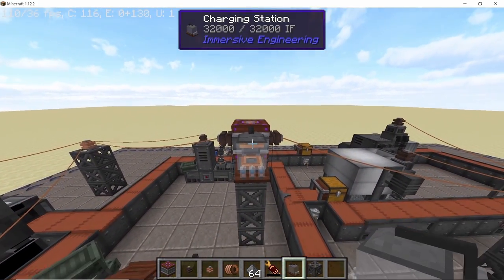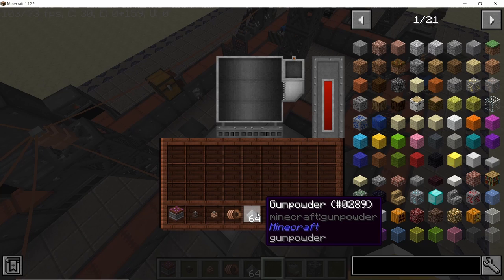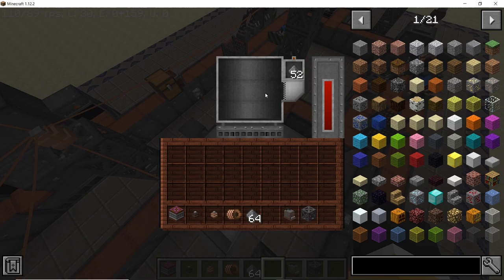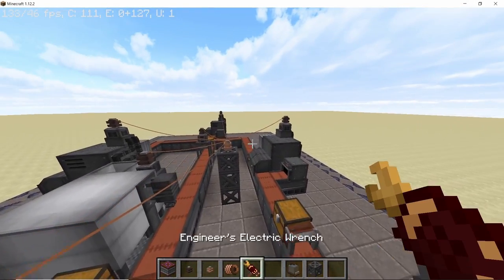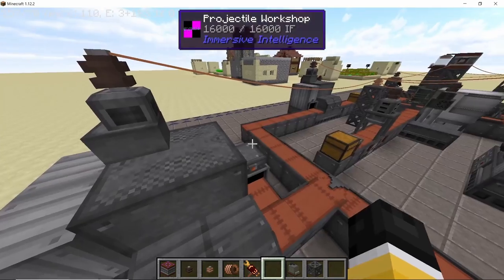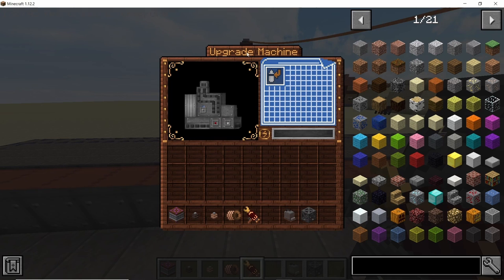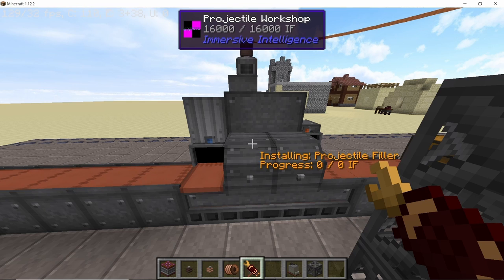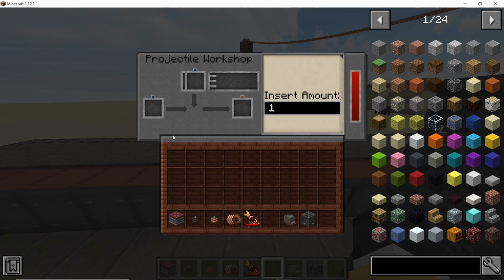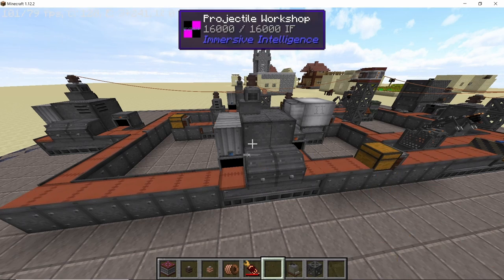Place down a charging station and charge up an electric wrench or the engineer's wrench. In the filler, place down gunpowder — it can hold a lot so just have enough gunpowder for your bullets. Once the wrench is charged up, take it to the projectile workshop. The first projectile workshop is left as-is to make the main bullets, but the other two need the filler upgrade. Right click these projectile workshops with your engineer's wrench and install the filler upgrade — now these workshops will insert fillers into the bullets instead of making the core.